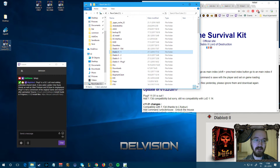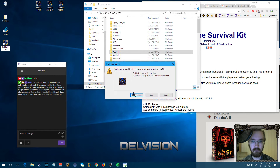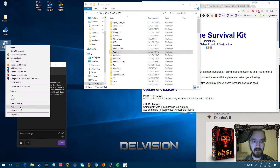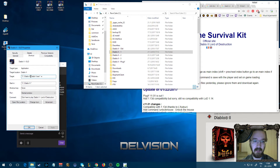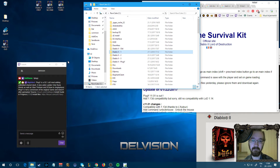Let's rename this one to 'old' — this will be the old setup you had previously — and let's rename this one 'old' as well. Now let's make sure that the game finds the right folder, so let's add that same path in here and in here. There we go — now you have a working version of 1.14d and you can keep using it.